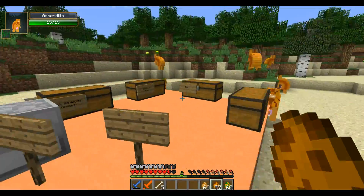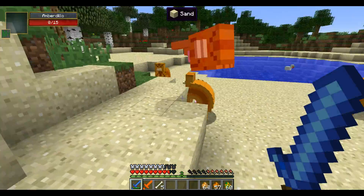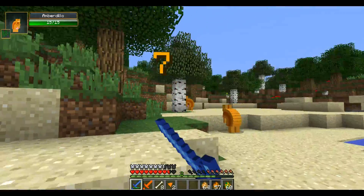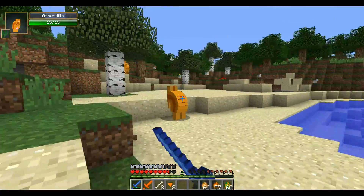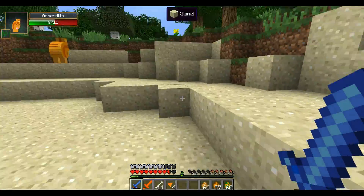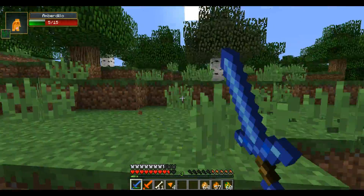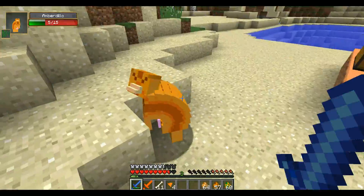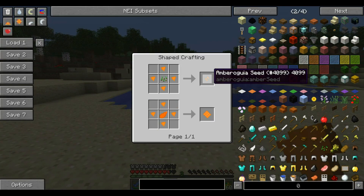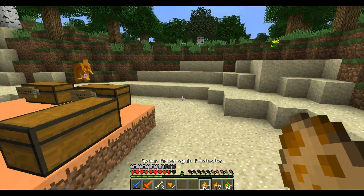Next we have the amber dillo, which ran to the water immediately — they run really fast. As you can see, they make the sound of cows and they drop amber fragments. It seems they also drop bones. You can use those fragments, as I said before, to make the seeds and the armor material.